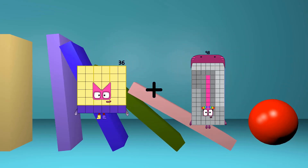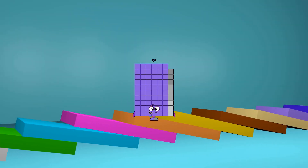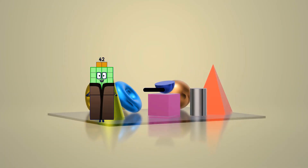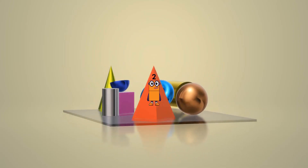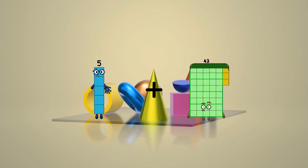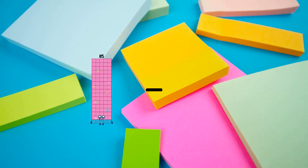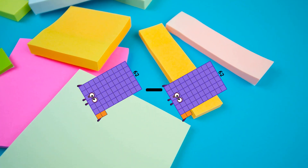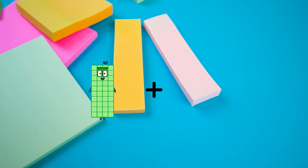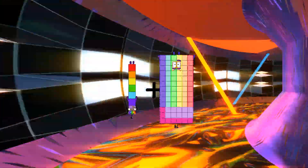36 plus 33 equals 69. 42 minus 40 equals 2. 5 plus 61 equals 66. 62 minus 62 equals 0. 7 plus 78 equals 85.